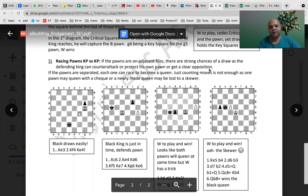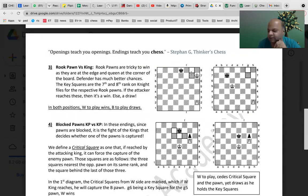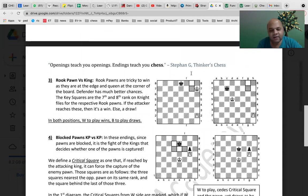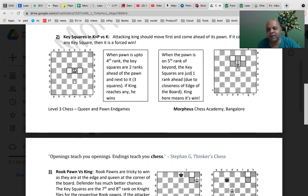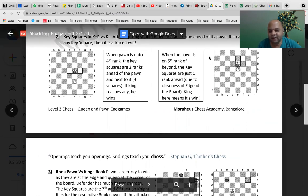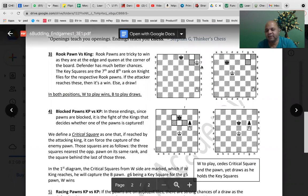We looked at rook pawns last time — the concept of key squares. Key squares allow you to know, if there is only a pawn left and the other side does not have a pawn, which squares you need to reach to win. For rook pawns specifically, the key squares are g7, g8 or b7, b8 for white, or b1, b2 or g1, g2 for black. If you reach those key squares with a rook pawn, you will be able to queen it.